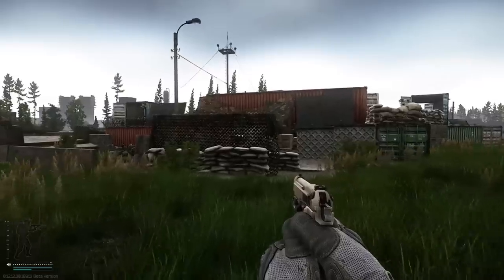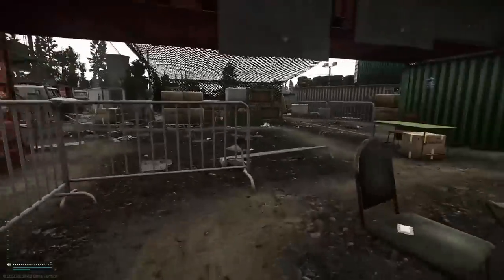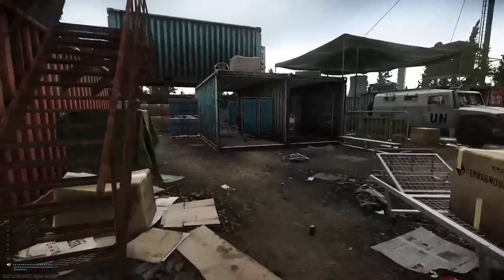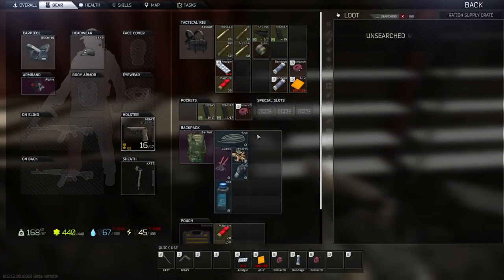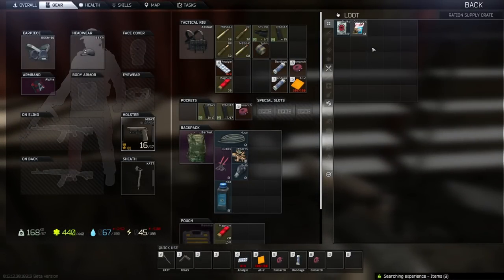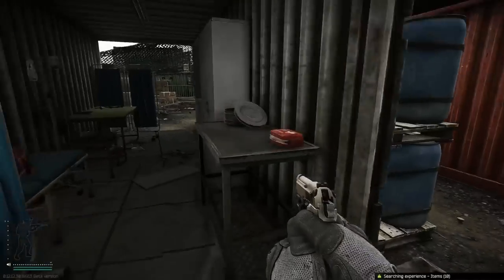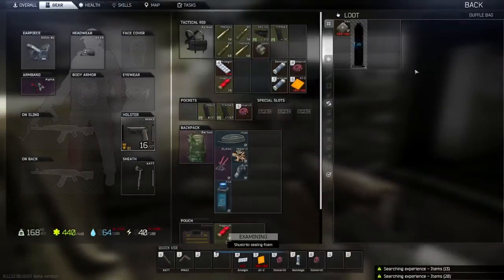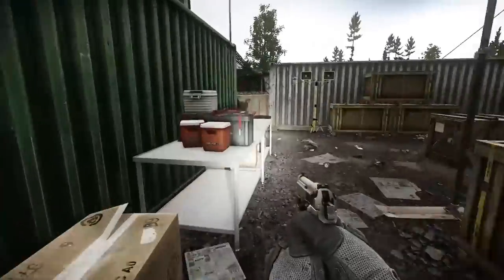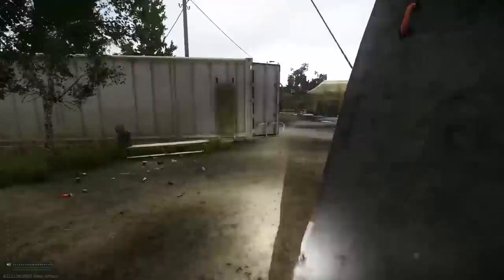First up we have my favorite map to farm early in the wipe: Woods, which is absolutely a hot spot for good loot early on because you don't really need any keys or special items. The first spot you want to focus is the Emmercom medical camp, which is a very densely packed loot zone with an absolute ton of medical items, tech crates, and food spawns. The Emmercom camp is a gold mine for Salawa's, lunch boxes, Tushanka, and Emelia for Therapist and Jaeger. You can also find lots of morphine syringes here for the Therapist quest, gas analyzers in the tech and med crates, and even stuff like the new multivitamin item that you need to start up your med station.